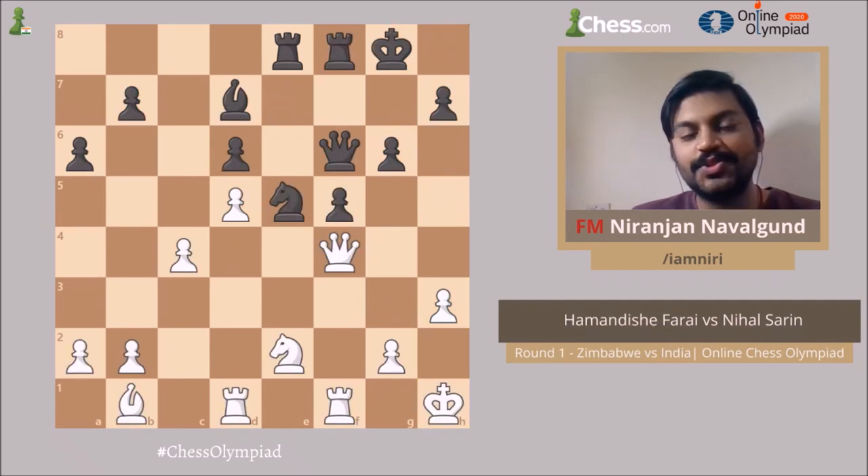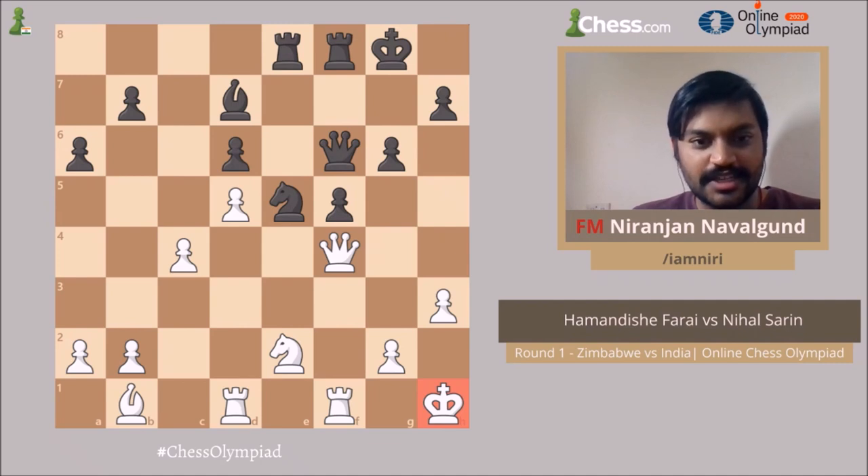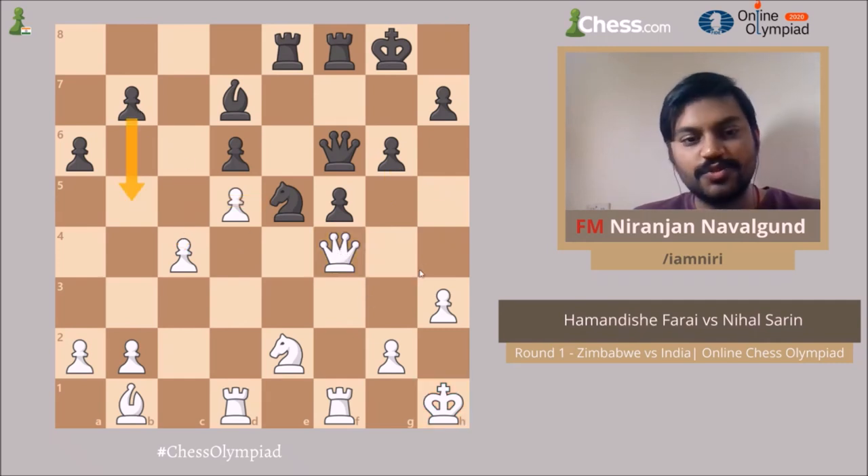Position number two — this is black to move. Are there any checks for black? The king is too far away, so there are no checks. Are there any captures? Yes, I see Knight into c4. Are there any threats? Yes, you can play g5 to attack the queen. Are there any pawn breaks? Yes, there is b5 which is also a good candidate.